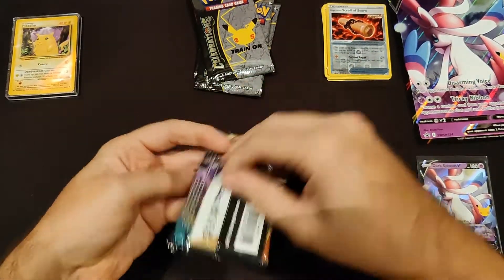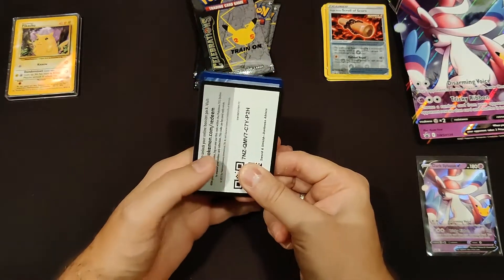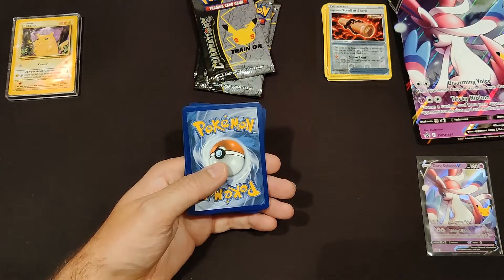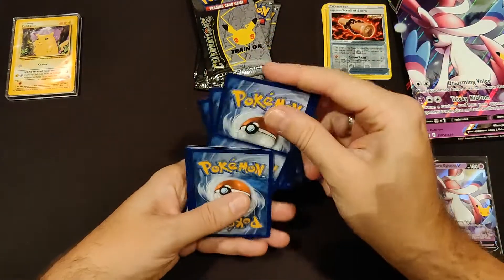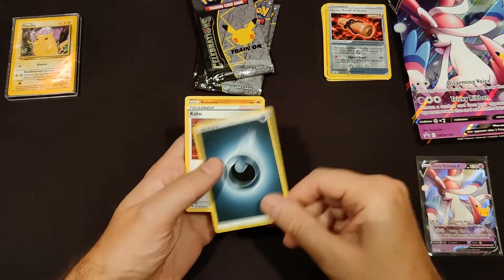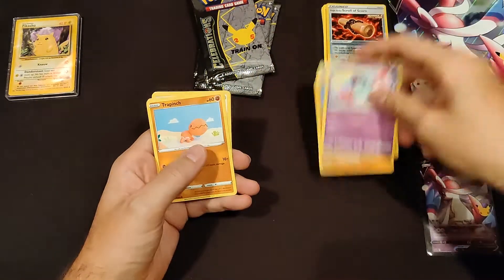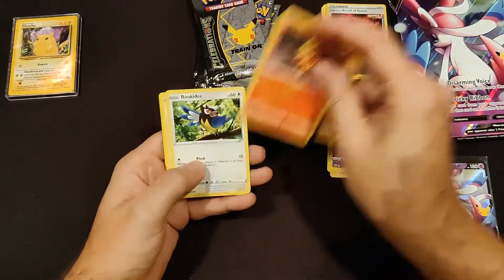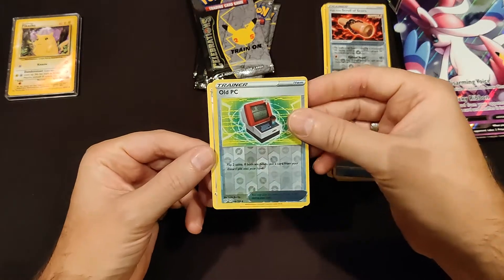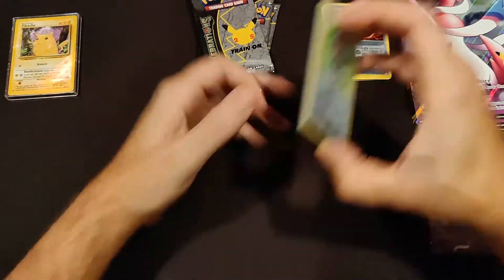Then we go on to Darkness Ablaze. Wow, this is ripping open weirdly. It was a green code card, so we don't expect anything. Cards: Kabu, Soulrock, Poltergeist, Trapinch, Torchic, Rookidee, Teddiursa, Panpour, Old PC as the reverse holo. And our non-holo rare is Clink-clang. Not what we're here for, to be honest. Would have been nice to get a hit, but wouldn't have complained.